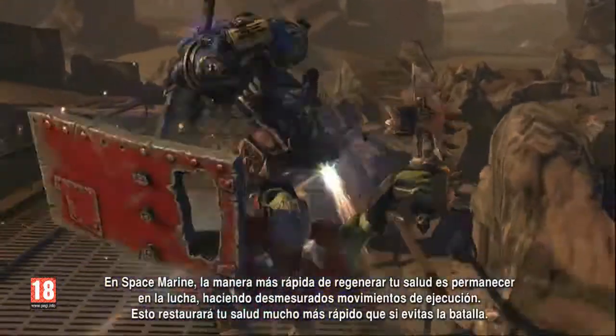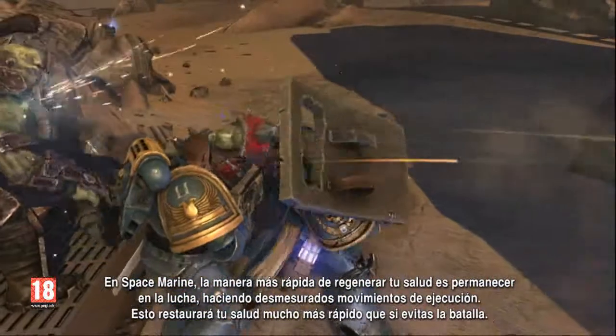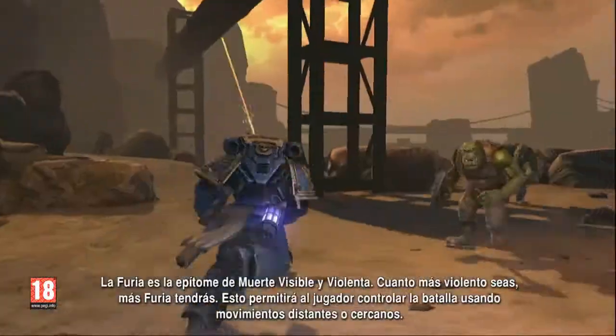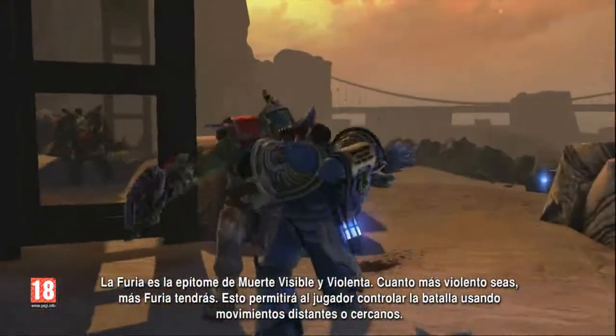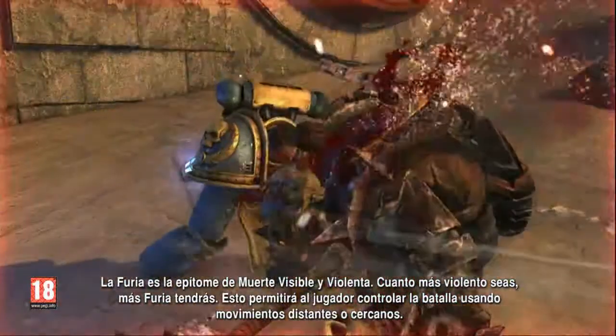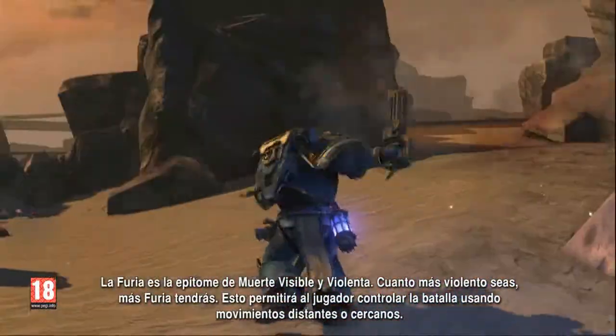In Space Marine, the quickest way to regenerate your health is to stay in the fight, pulling over-the-top execution moves. This will restore your health much quicker than avoiding the battle. Fury is the epitome of visible, violent death. The more violent you are, the more fury you get. This allows the player to control the battle using ranged or close combat moves.